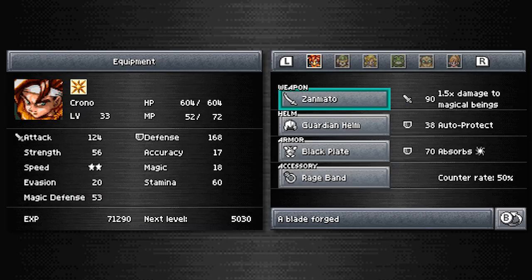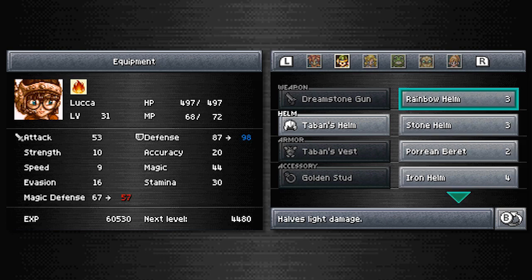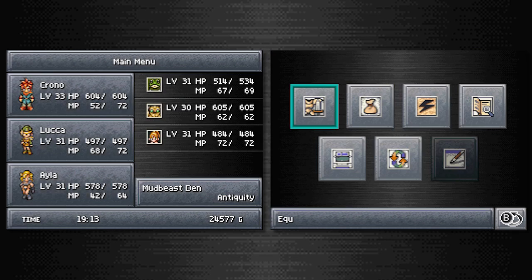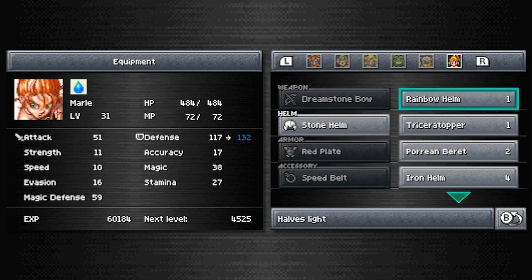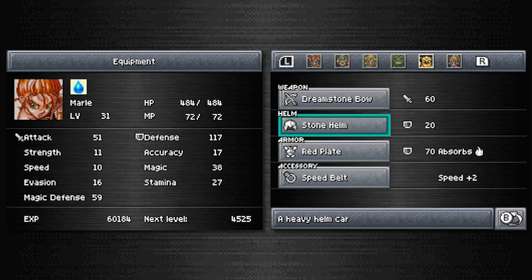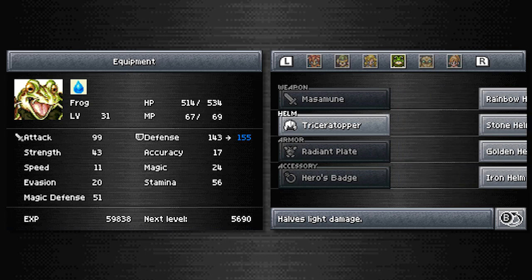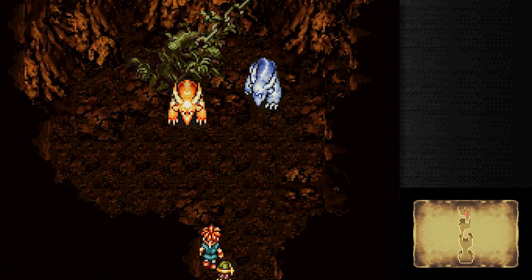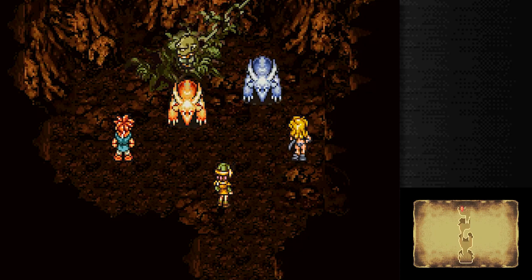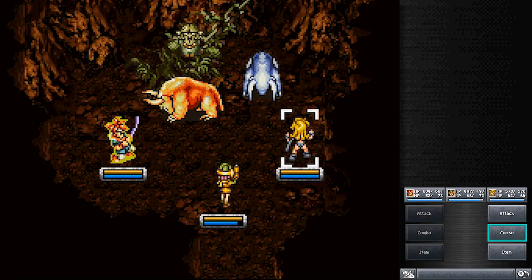The Rainbow Helm halves light damage, though it's weaker than the Guardian Helm. So I actually need even less — we can replace Frog's helm with that. We'll give the Mermaid Helm to Ayla and equip the third one now before I forget. Marl's equipment is woefully out of date — it's plus 17 on Robo, plus 12 on Frog, because he's a tankier guy.